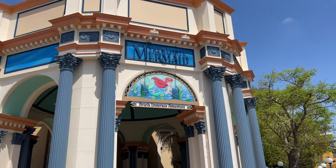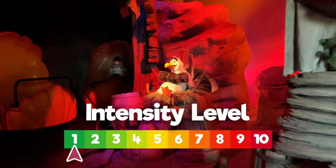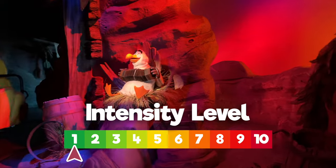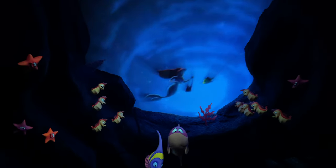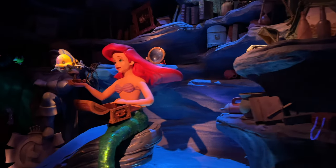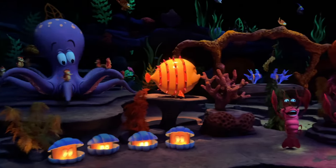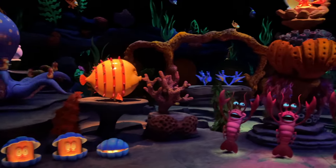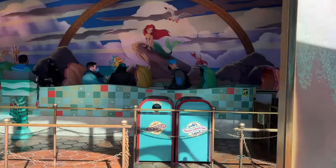Our final ride with no height requirement is the Little Mermaid: Ariel's Undersea Adventure. This is the tamest ride at Disney California Adventure and my five-year-old's favorite ride in the entire Disneyland Resort. He loves the Little Mermaid, and this is just the perfect ride for anyone. It's dark, long, slow, and indoors. The line moves quickly and is a great reprieve in the summer months.